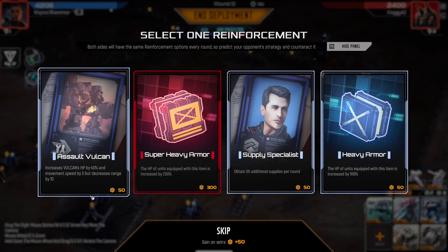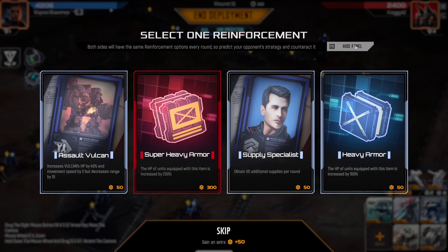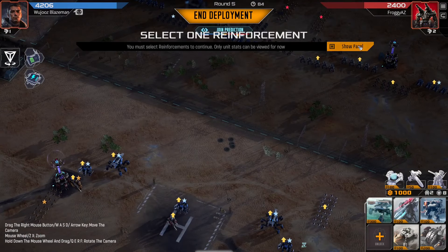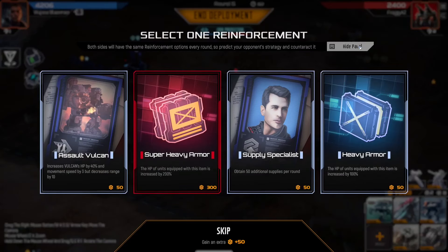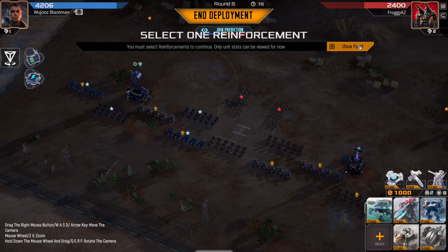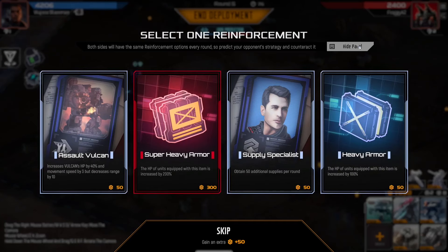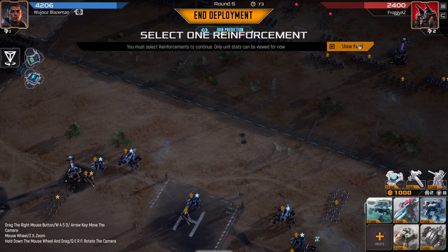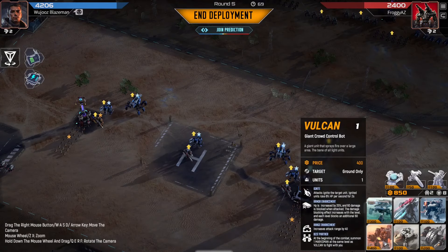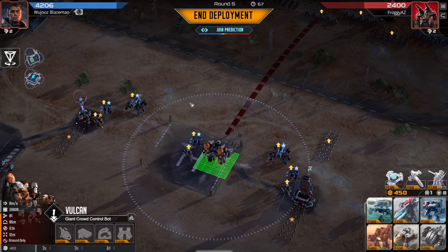Assault vulcan decreases range by 50% — I think having higher range is good for vulcans, so that's not nearly as good as it looks. Supply specialist pays for itself. Heavy armor kind of loses to melting point though, so I'll take supply specialist. I can't quite get a vulcan every round — I need to level up these scorpions because they're just good.